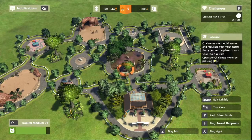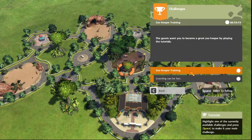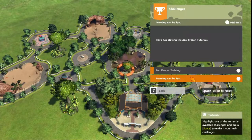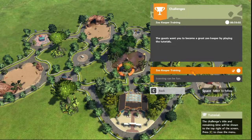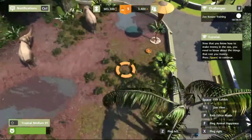Open the challenge menu. The guests want you to become a great zookeeper by playing the tutorials. Learning can be fun. Oh, there's two of them. Have fun playing the Zoo Tycoon tutorials — well, I have been. The challenger's title and remaining time will be shown to the top right of the screen. Proceed, close the menu. Time remaining: eight or nine hours. How long do they expect me to take to become a great zookeeper?